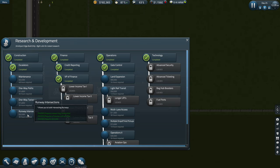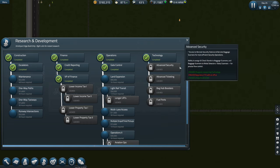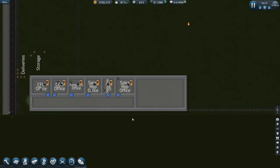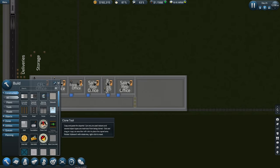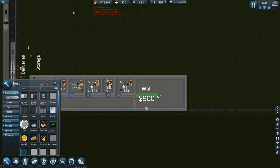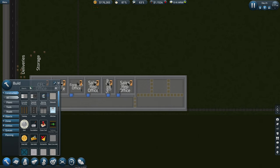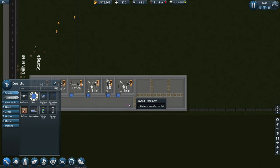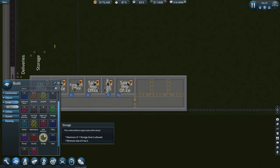This allows you to build intersecting runways. It requires a CTO with an office. So we're going to be able to get some more offices in place now. Let's dismantle that. We can probably get three offices in here — maybe they don't need to be any particular size. So we need a staff door and now we need the office.